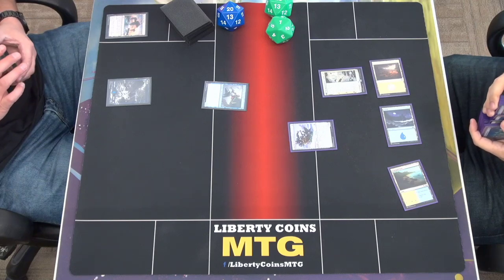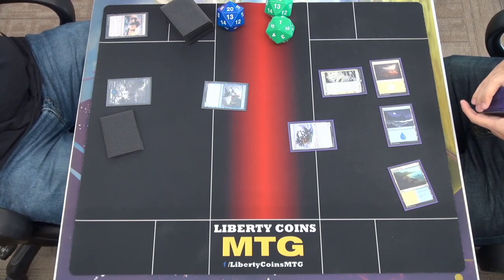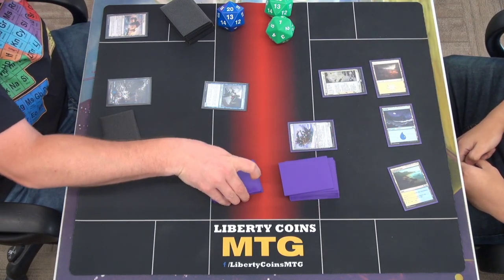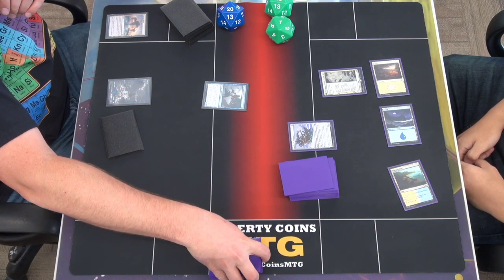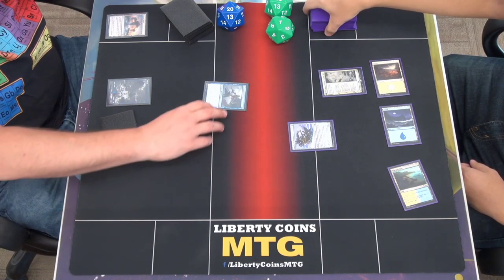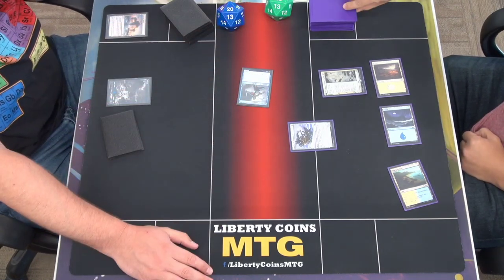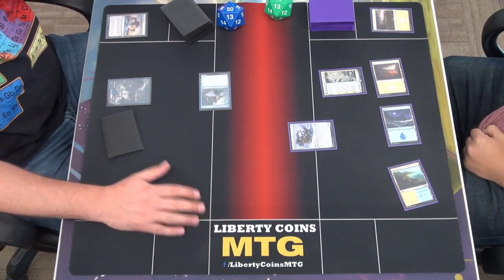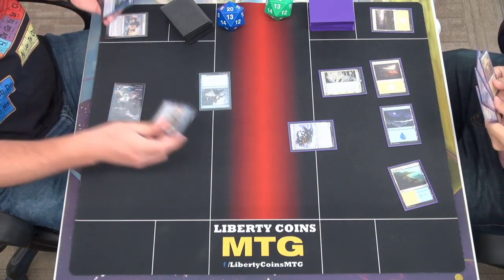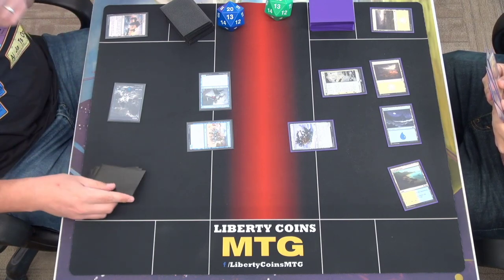No Crab yet — or maybe not enough Plains. Let's go to combat — attack you for one. That'll trigger and you'll mill a card. Second main — play a Rune Crab and pass.